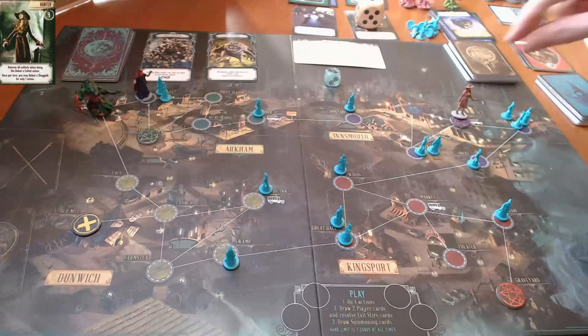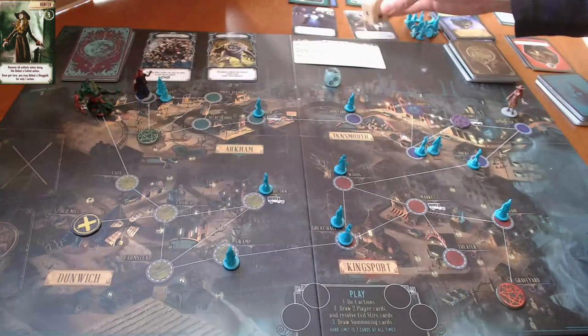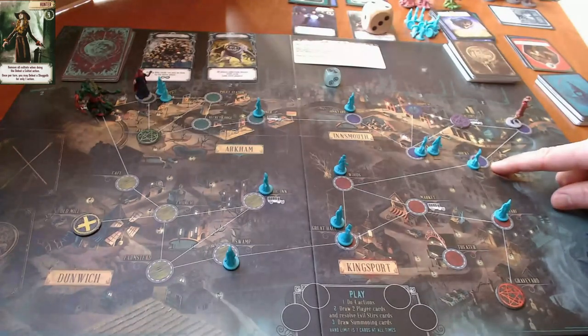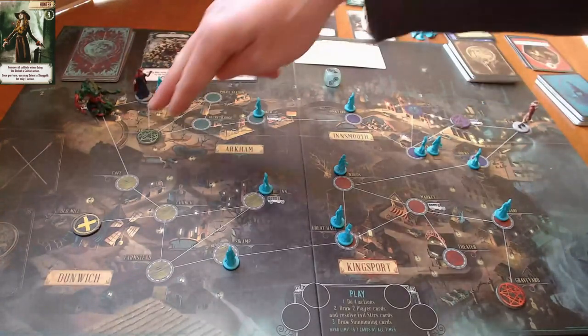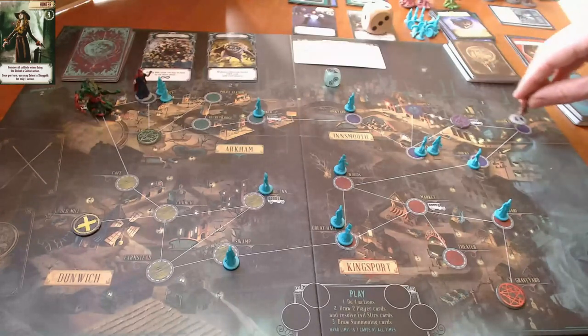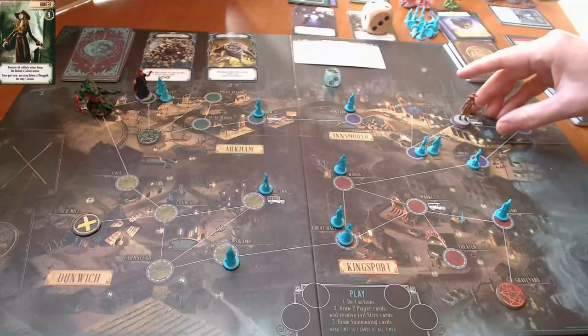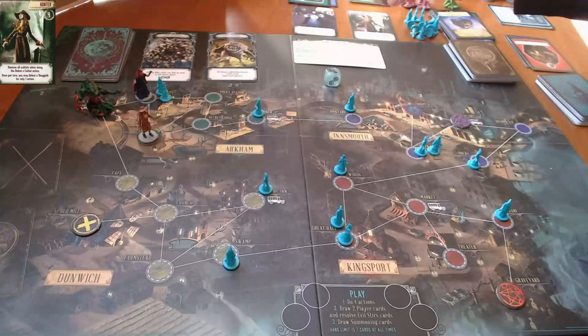Now it's the hunter's turn. I'm going to have her move to the Boardwalk for one action, then get rid of all three cultists as her second action. For her third action she'll move back to the portal, and her fourth action is to use the portal to go to Arkham. She doesn't have Innsmouth cards, so that makes sense.